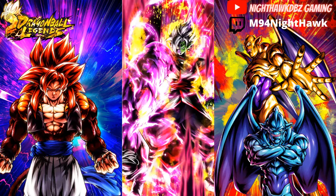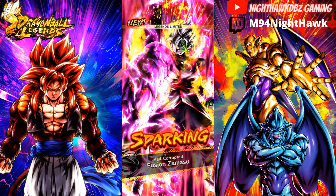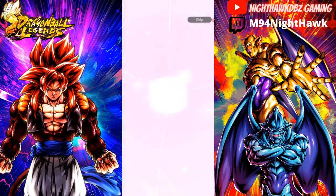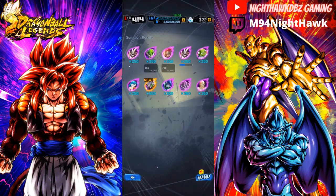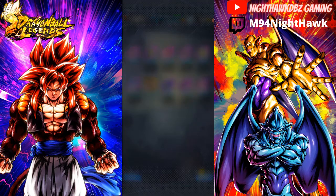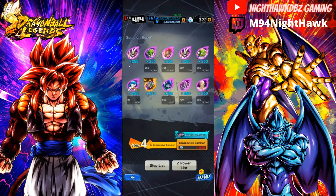Legends Limited — oh yeah! That is what I'm talking about, baby. Double LF! We got Gogeta Super Saiyan 4 and we got Fused Zamasu — both in one video, baby! That's what I'm talking about. Let's skip the rest. That is amazing, that is beautiful, that is the ticket right there. This is what I call a summoning video!